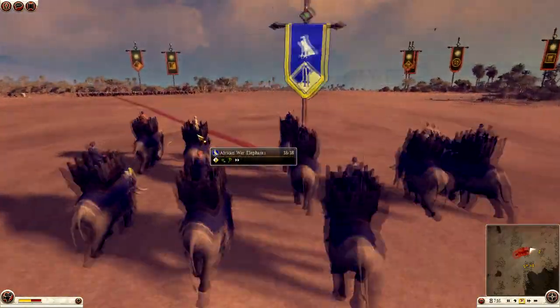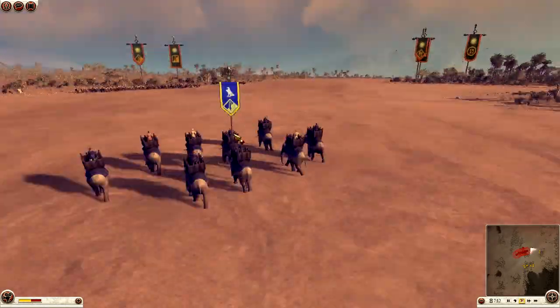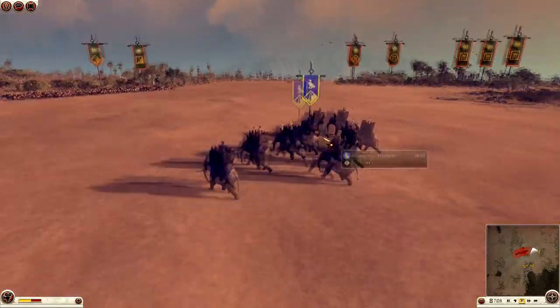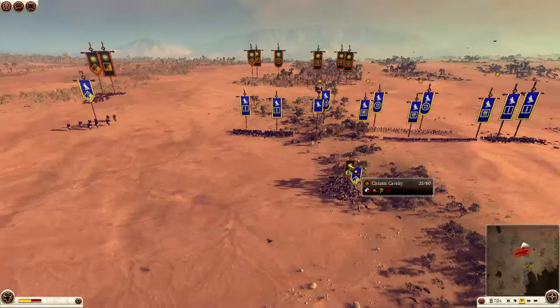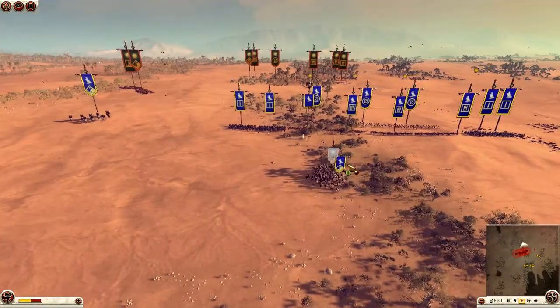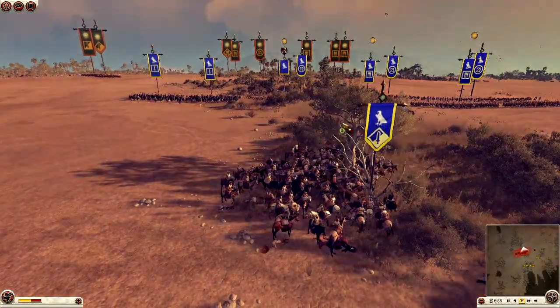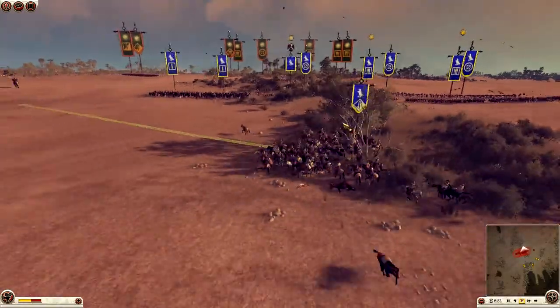Meanwhile my elephants are throwing their spears at these cavalry units. They're obviously not going to catch them because they're not fast enough, but they can run quite fast in the desert terrain here. He tried to charge a unit of citizen cavalry into the back — I believe it was hidden or one that came back from routing — but I saw it coming. I charged my own citizen cavalry into his and caught him on the charge and slaughtered his cavalry, only losing one unit.